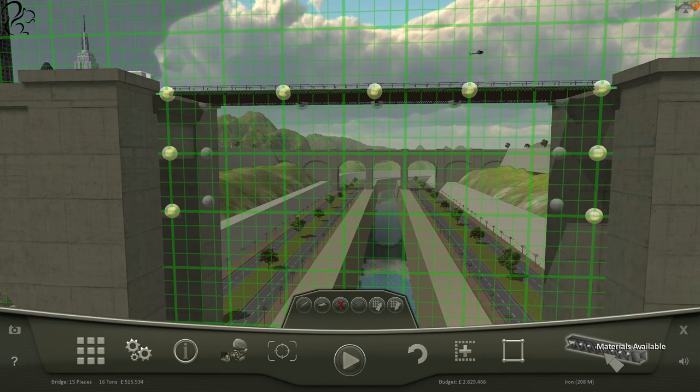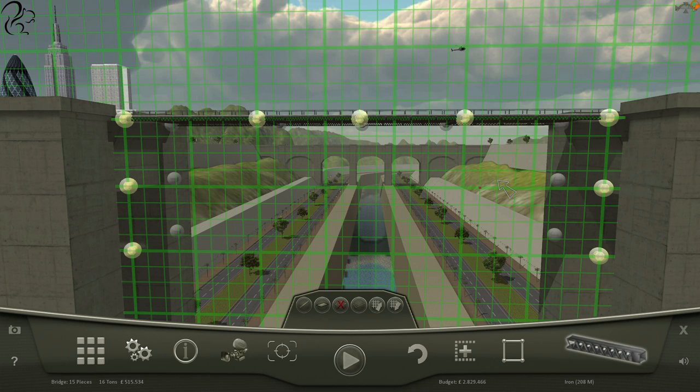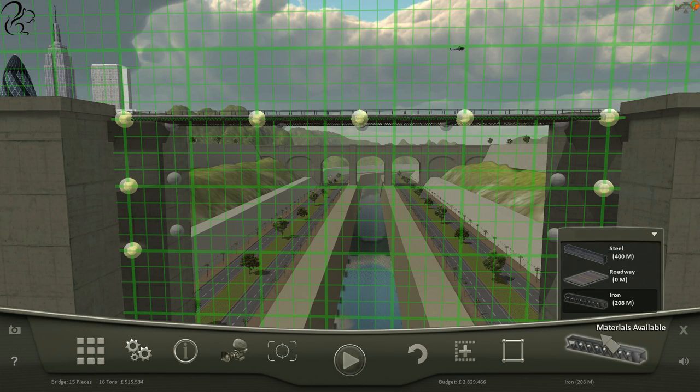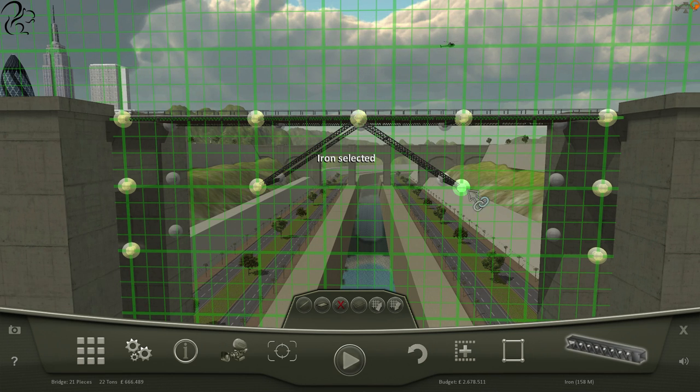So now I've got to somehow transmit the weight of this in both directions. Now we can go straight down. What have we got again? Iron and steel. So we're going to need steel at the bottom here because that's going to be taking most of the strain, I think. How much steel have we got? 400 metres. We've only got 200 metres of iron left. We have 58 of steel left. It's an interesting one.